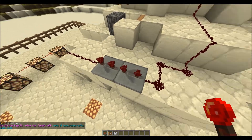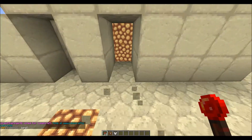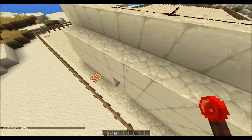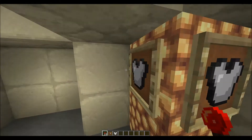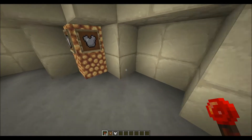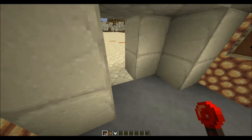Now if you do three ticks and nothing, for some reason the item frames have too long off the block and they pop off. So it's a little bit weird, but you can use secret little entrances with item frames where people would never suspect, and have nothing behind here but lava or something — some sort of trap.